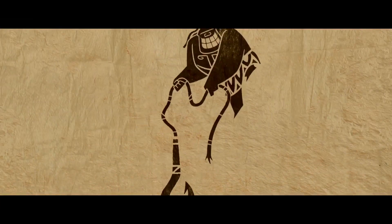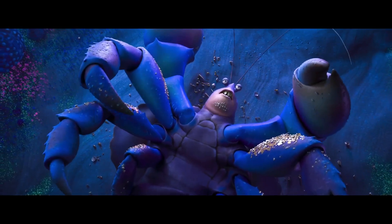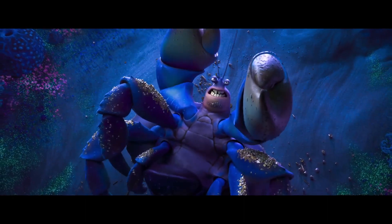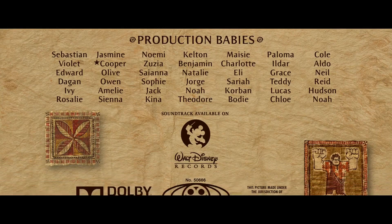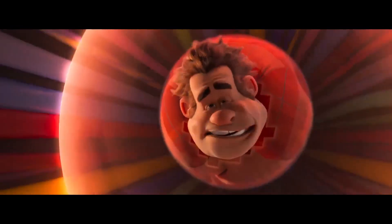Movies have now trained us to sit through the credits to see any bonus scenes that may give us one final laugh or tease an upcoming sequel. Moana's post-credits scene made a funny reference to Sebastian from The Little Mermaid, but didn't tease a Moana sequel. However, in hindsight, we now know that Ralph's appearance on the Tapa during the credits foreshadowed his upcoming sequel Ralph Breaks the Internet, because it was the next movie to be released by Walt Disney Animation Studios.